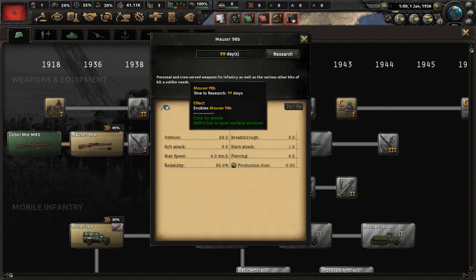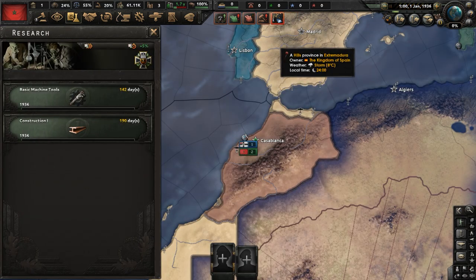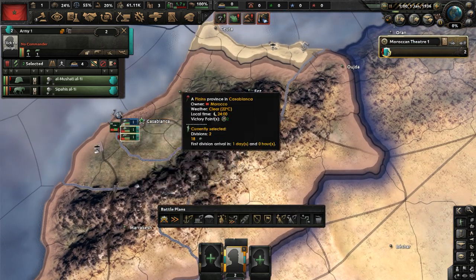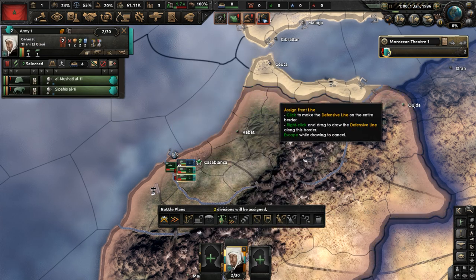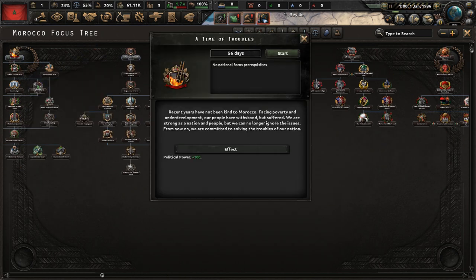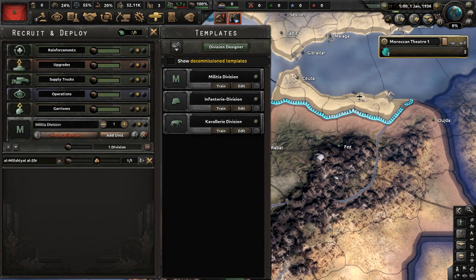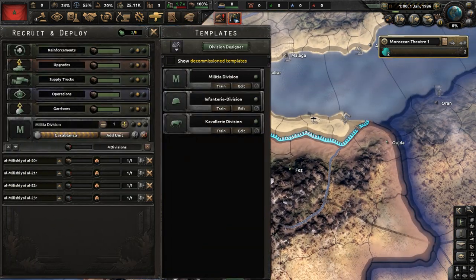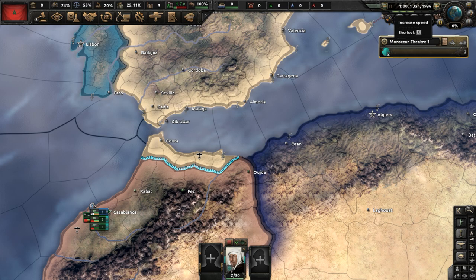We have two research slots. Let's go for basic machine tools and construction, because those are very important. We have some unassigned divisions — those two divisions are going to go up to Ceuta and guard the Rif area. We do have a unique focus tree, and we're going to do a Time of Troubles. Let's also start recruiting some militia divisions. We have two military factories, so militia is suitable for now.